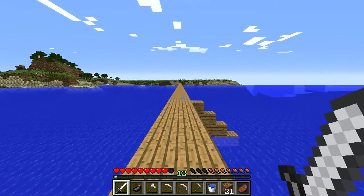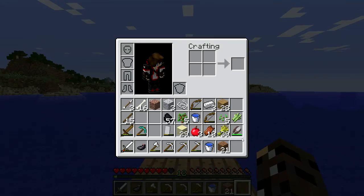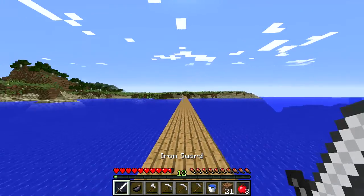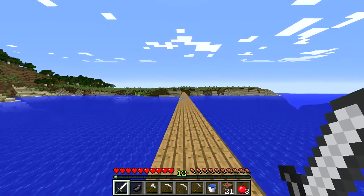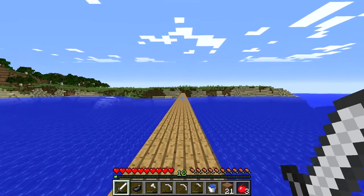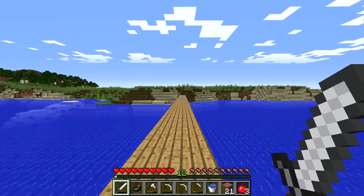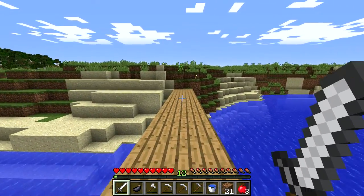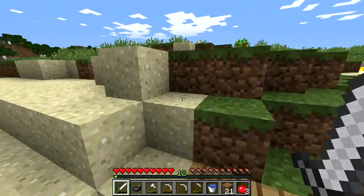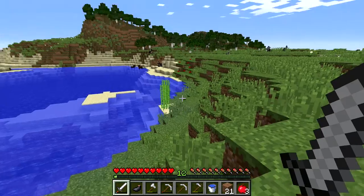We're going to walk down this future bridge and go explore the other side, since there are a lot of supplies I still need. I've got apples and I can make plenty of bread - I've got a lot of wheat. It's going to take a lot of wood to build that bridge. Once it's done, just like the greenhouse, I'll do a tour. But for now we're going to do some exploring.